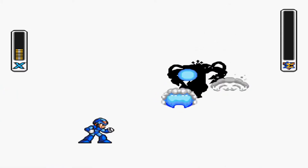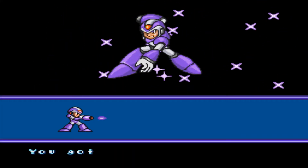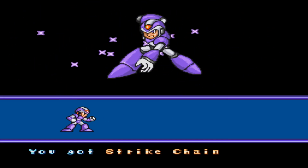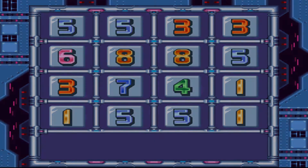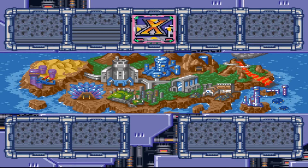That stage has got a life upgrade that's really easy to get, and an E-tank. There are four E-tanks in the game. We get the Strike Chain from him — this lets you grapple onto walls and pull yourself towards them. It's not that useful of a weapon. There we are, first boss is defeated. I'm gonna go ahead and end the episode here — I will see you guys next time.